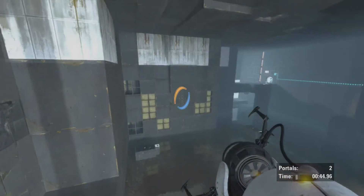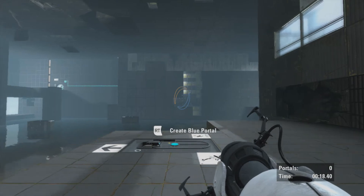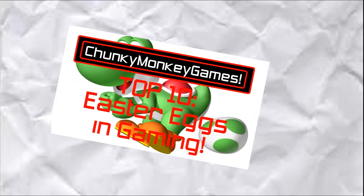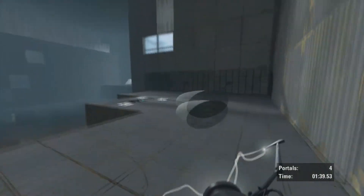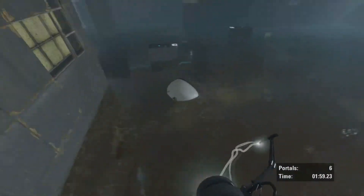You're playing Portal 2, sciencing your way through the test chambers. In chapter 2, test chamber 6, there is an easter egg. If you science your way to the area where you're supposed to push the button, all the garbage should come out of where the cube should come out. Among this garbage, you'll find one of the radios scattered around the game. Take the radio back to the start of the chamber, place the portals where shown, then jump on the faith plate and you should make it to the elusive Ratman's Den.